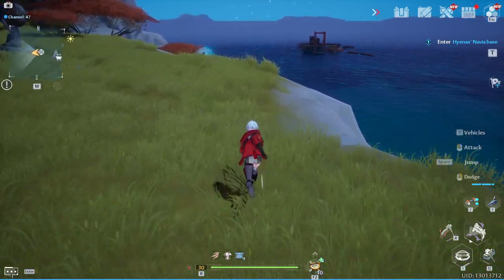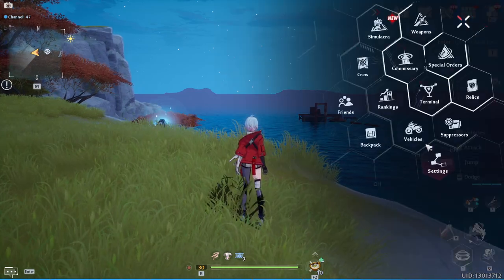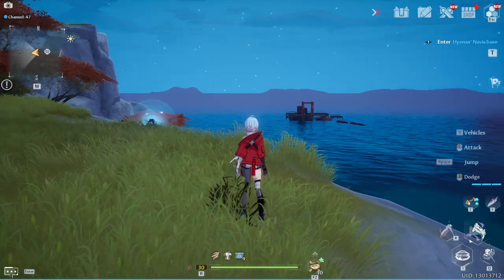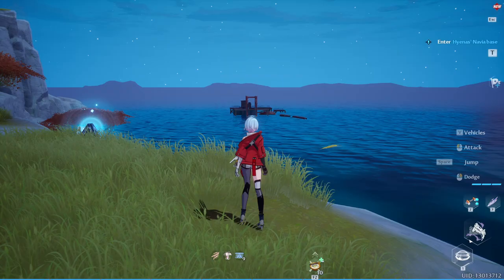Hey folks, Monkey King Ewa here. I'm here to show you how to enter Hyena's Naver Base. Once I get my relic sorted — my jet board — there we go. The Hyena's Naver Base is essentially an oil rig just north of Navia here, so you can basically see where it is.